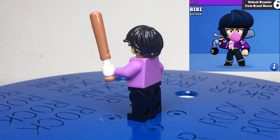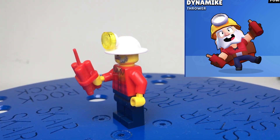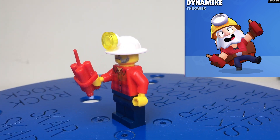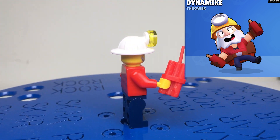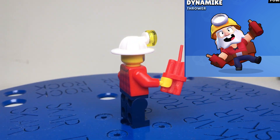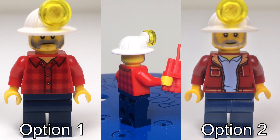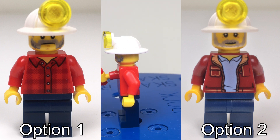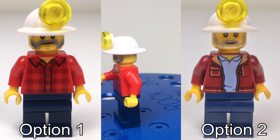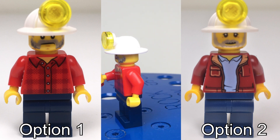Next up is Dynamike. In-game nothing has changed with Dynamike — it's just that in my original design I found a flaw: he had light blue leg pieces, whereas in the game it's a much darker blue shade, so I've changed that over to a darker blue. There's one more thing with Dynamike: on screen now you'll see two different versions of him, and you guys get to vote on which one I use from now on. An eye icon will pop up at the top of your screen — click on that and vote for whichever one you think looks better. Whichever one wins the vote, I will be using from now on.